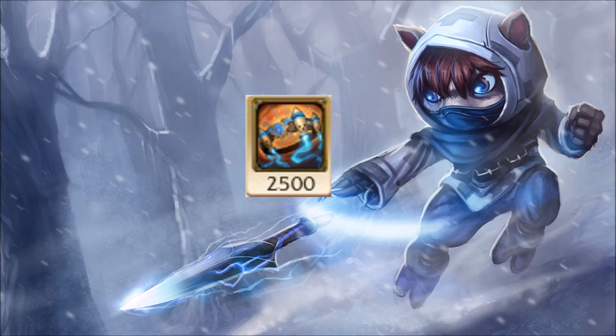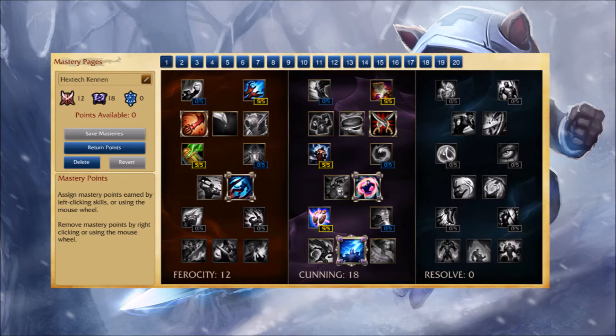This guide is about using the new Hextech Protobelt on a champion that is already pretty mobile, so he gets an extra escape or gap closer and nice stats as well. These are my runes and these are my masteries.